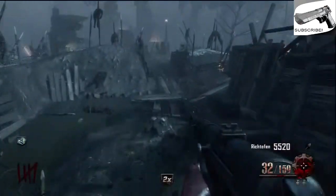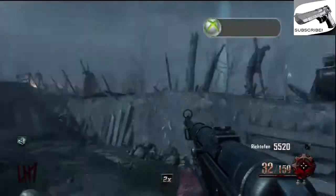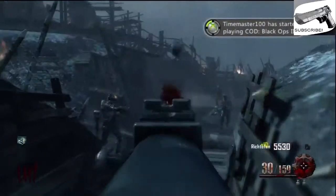What we're going to do is make our way towards Juggernog. Once you go through the workshop, you're going to come across the excavation site. Once you're at the excavation site, you're going to want to turn left right here.